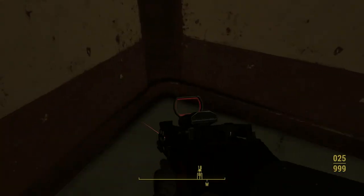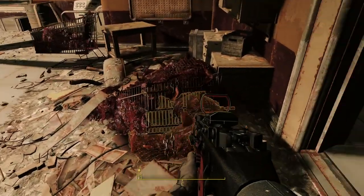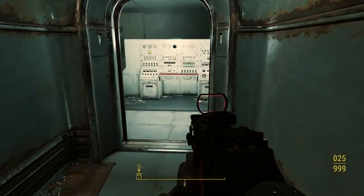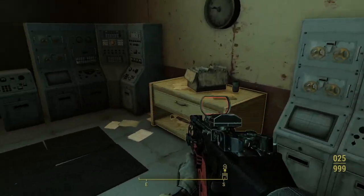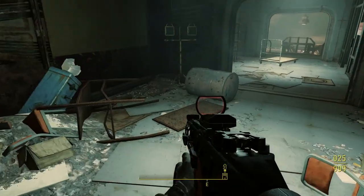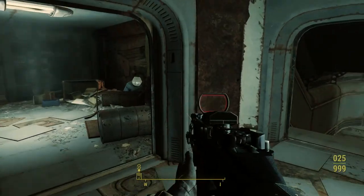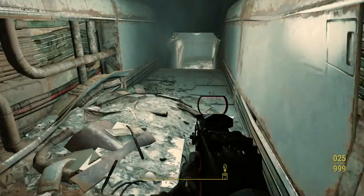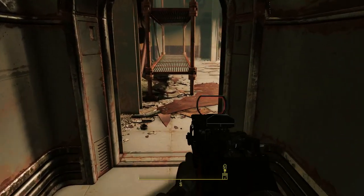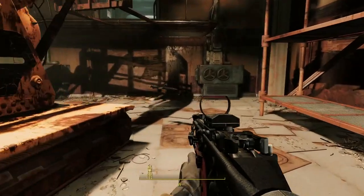Moving on to finding the actual assault rifle — I had to go all the way down into Fort Strong. You kind of go in the elevator in the back of the building you walk into and go all the way down, basically doing what you remember from the Brotherhood of Steel mission if you've done that one. If not, the leisurely stroll I'm doing here — you'll actually be fighting your way through the place, just so you know.